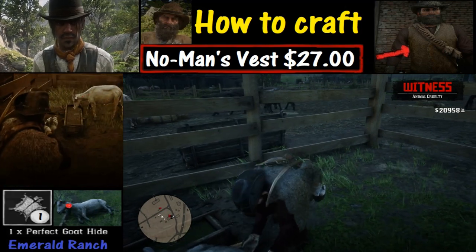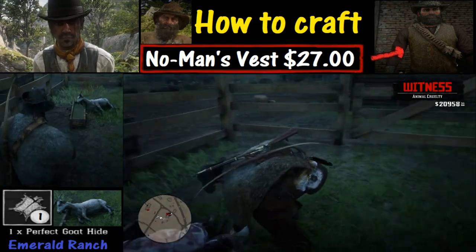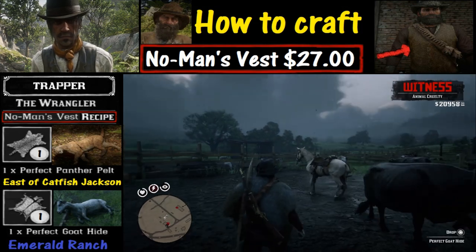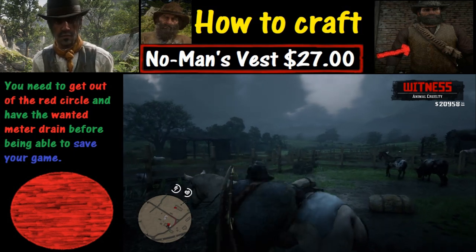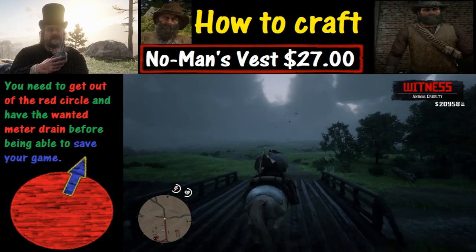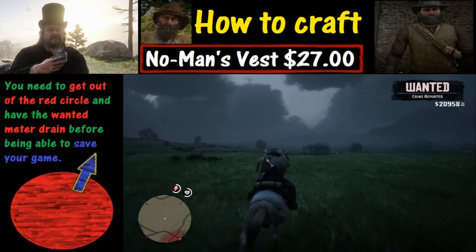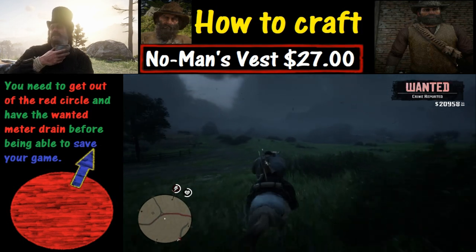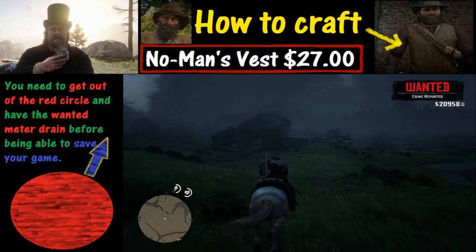We'll take a look at the replay in slow motion. One thing to point out: try to be sneaky and get in around nighttime. Odds are if you get one of these goats you're going to have a problem with some witnesses. You could try to silence a witness but that usually creates more problems, so your best option is just to get on your horse and get out of there, let the wanted meter slowly drain, and pay the small penalty at the railroad station — maybe $5. Don't let things escalate too much.